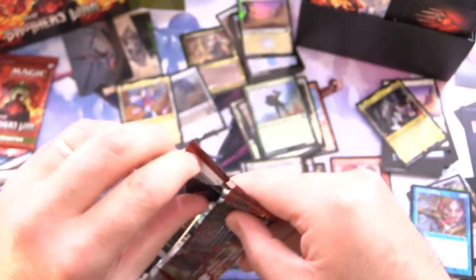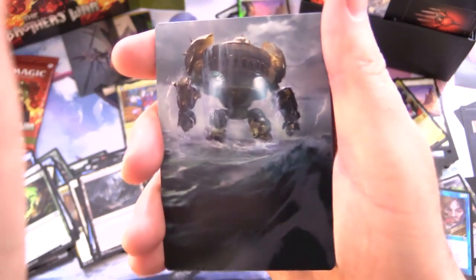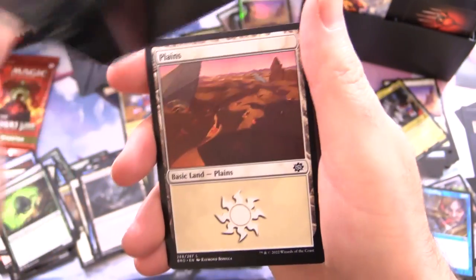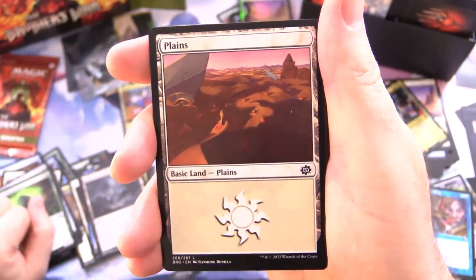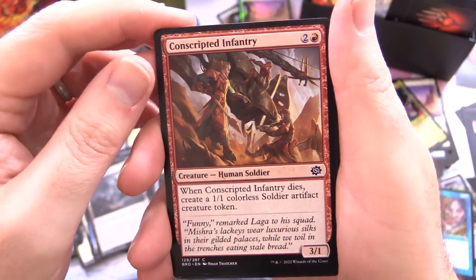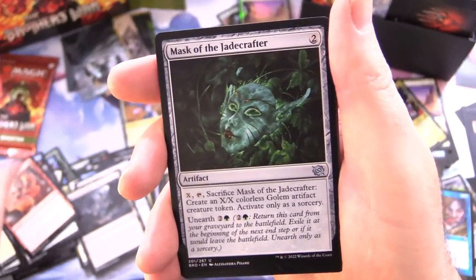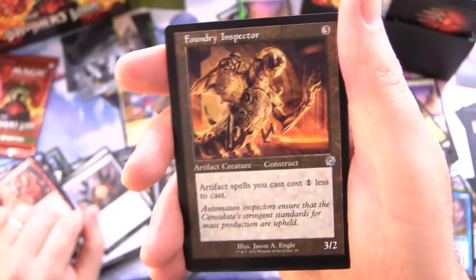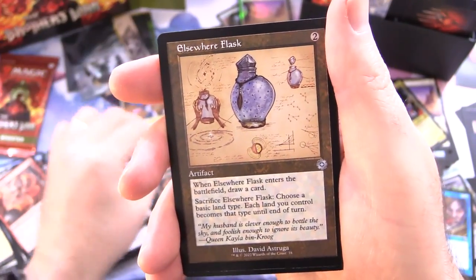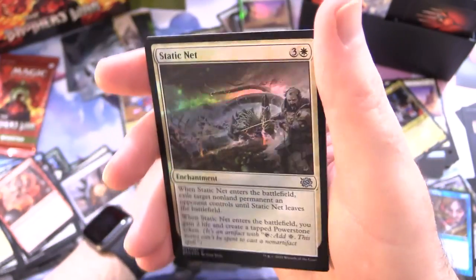Last two packs. These packs — there is more than meets the eye. See what I did there. We have a giant dude — Robot. It's an island — forgot about those special lands. We've got our planes — I think we've gone past a few already. Conscripted Infantry, Tower Worker, Emergency World, Whirling Strike, Mask of the Jade Crafter, Static Net, Symmetry Matrix, Foundry Inspector coming in with the Retro Border, Elsewhere Flask again, and Autonomous Assembler is the rare. Foil Static Net and a Power Stone.